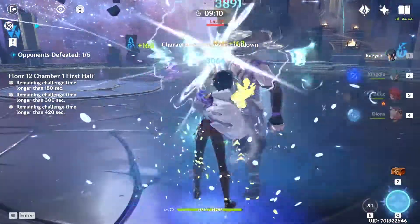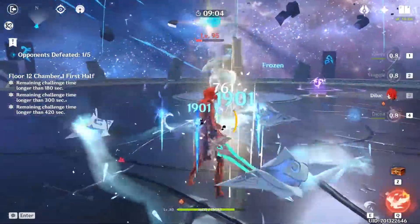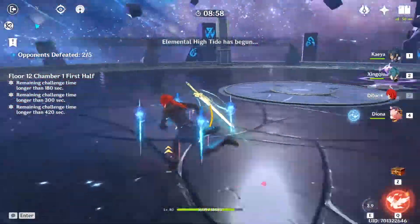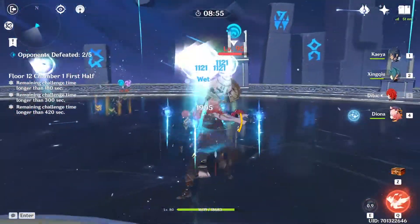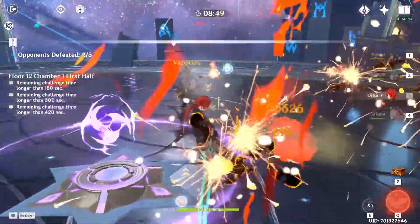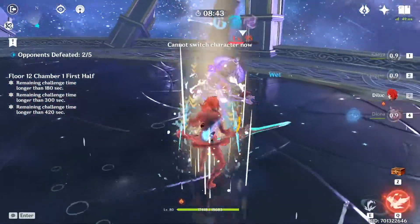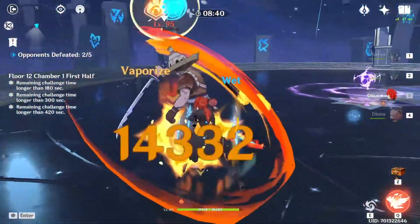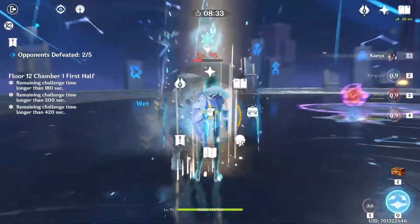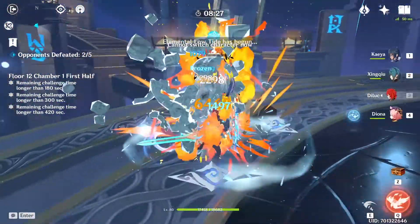So we need to fight this floor with Pyro and Cryo main DPS and sub-DPS. This is the first problem for free-to-play players: if we haven't followed the meta correctly, we're now in a situation where we don't have a pure DPS Cryo and a pure DPS Pyro. This is one of my cases — I decided to build Fischl, Keqing, Beidou, Ningguang, Barbara, and Razor. I've wasted so many resources on characters that are totally useless on this floor. On the previous Abyss, we needed some Anemo or Cryo, but not in such high quantity as this, and the enemies have higher health and difficulty.